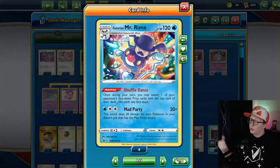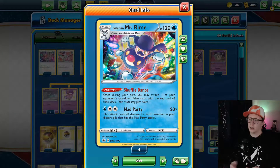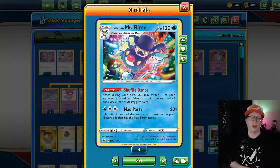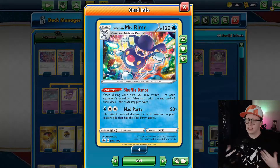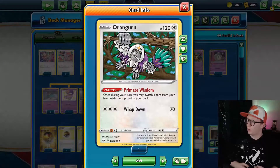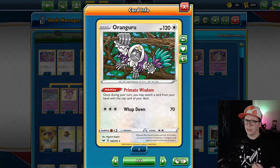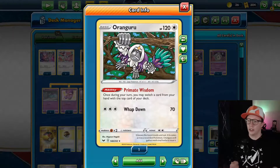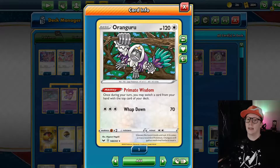The last Mad Party attacker is Galarian Mr. Rime. We literally only have this in our deck to discard — we don't evolve into it, we don't use its Shuffle Dance. It's just there to discard and stack attacks. Other cards we're going to use include Oranguru with Primate Wisdom. This is just to trade out a card from your hand with the top card in your deck. It helps if you get into a pinch and need something — top deck something really good to get extra energy or get an extra attacker in the discard pile.